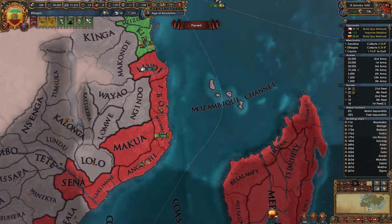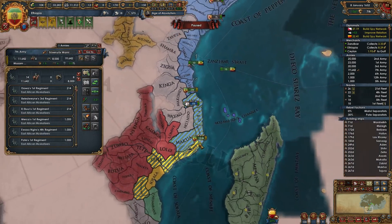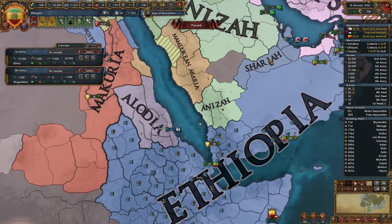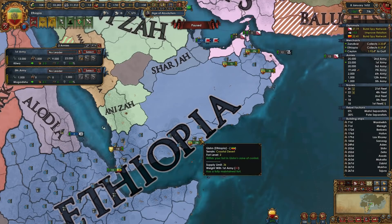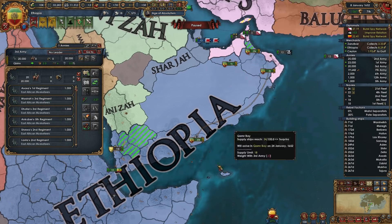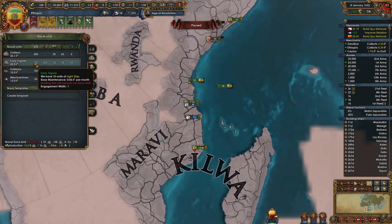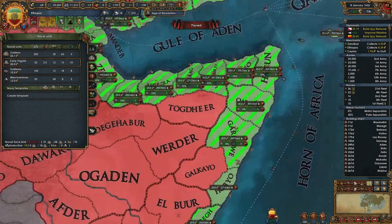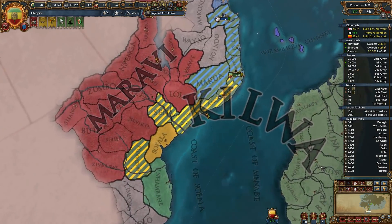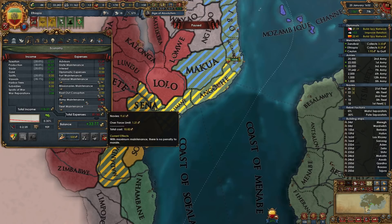We're going to have a truce down here for a long time, but we're also going to have some unrest, so one of these two stacks should stay. I'll probably leave this army down here in this general area after this war is over, which means this army is free to head north. Let's have them head up here in preparation for the war with Fars. Still want more light ships. Look at the naval maintenance — it's at 10 ducats. We're only paying a ducat to be over the force limit.